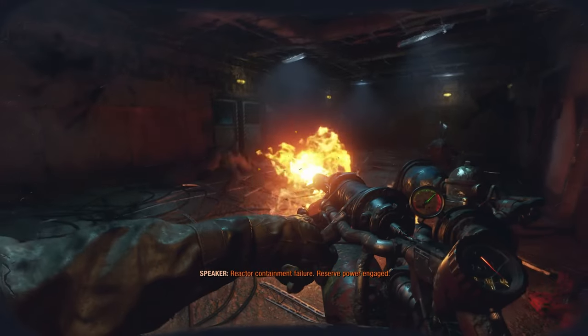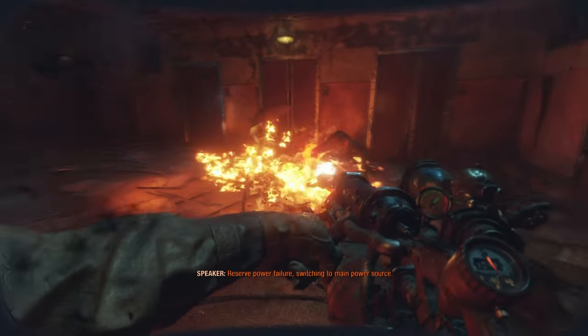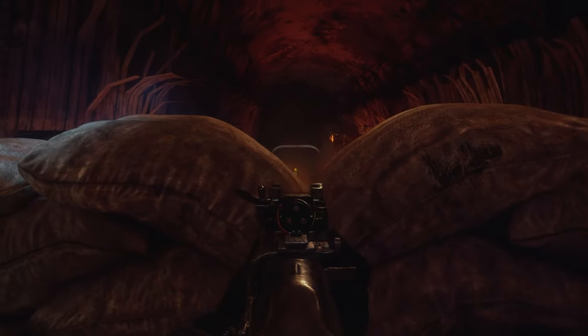This DLC introduces a really fun new weapon to the action: a flamethrower. Although you'll only find two other weapons to use, and gone are the gas mask, flashlight, and much of the equipment from the base game.